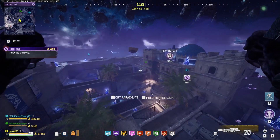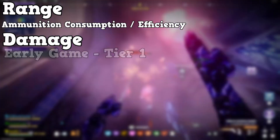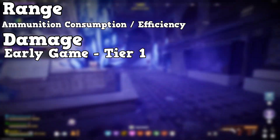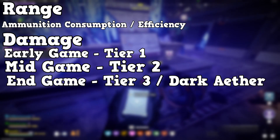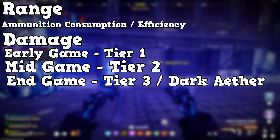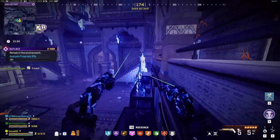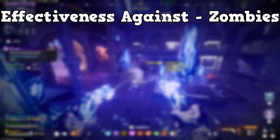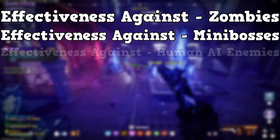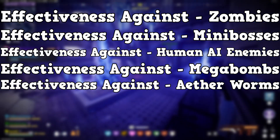The categories are as follows: range, ammunition consumption and efficiency, damage, early game Tier 1 zones, mid game Tier 2 zones, end game which is Tier 3 and the Dark Aether, and then five effectiveness categories covering effectiveness against zombies, effectiveness against minibosses, effectiveness against human AIs, effectiveness against Mega Bombs, and effectiveness against worms.